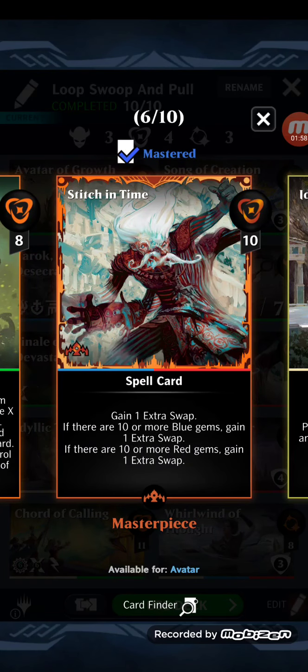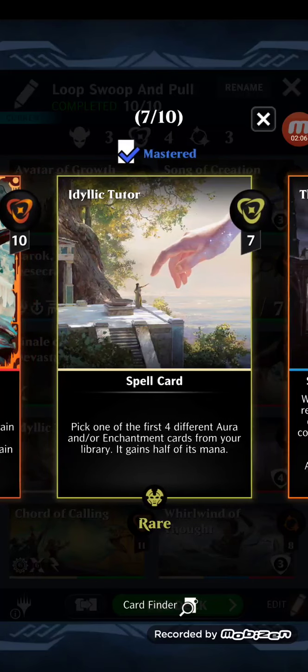Stitch in Time: gain one extra swap. If there are ten or more blue gems, gain one extra swap. If there are ten or more red gems, gain one extra swap. Idyllic Tutor: pick one of the first four different aura and/or enchantment cards from your library — it gains half of its mana. This will grab all the supports we need to set it up faster, and one thing I noticed during testing is that you can easily lose Song of Creation, so having two different ways to get it keeps it on the field.